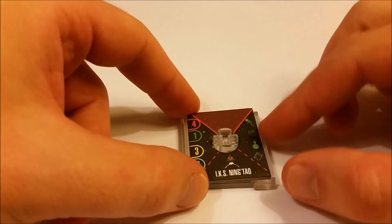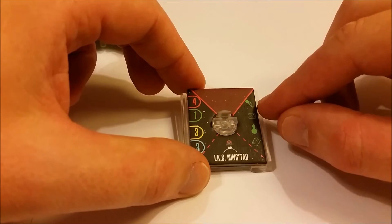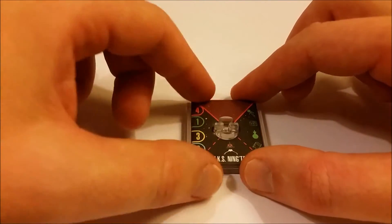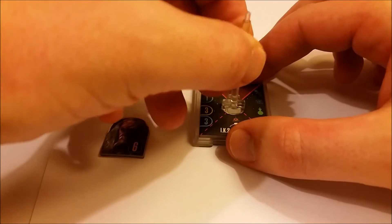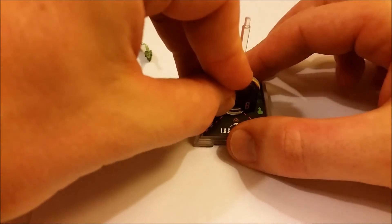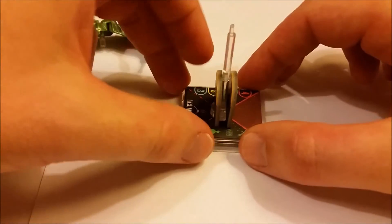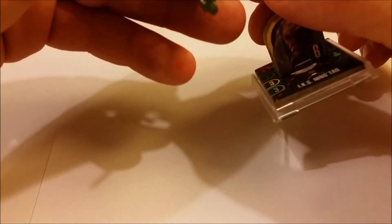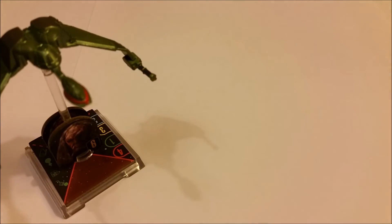You do get two stand options with this ship. Popping the Bird of Prey onto the stand, your action options are sensor echo, cloaking, target lock, and evasive maneuvers. The thinner cardboard they're now using means the cards fit in pretty nicely. There's a slight off-center issue with this one, not quite as bad as with the Prometheus last time.